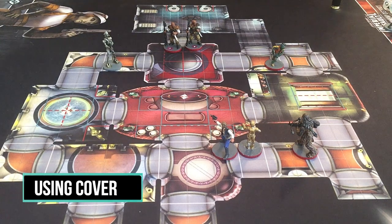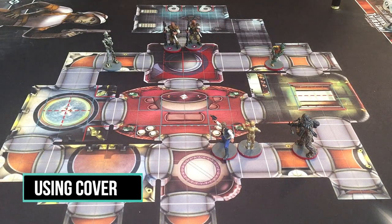So what is cover in Imperial Assault? Cover is all about positioning and blocking line of sight. More precisely, it's about placing your figures in spots that are hard for your opponent's figures to see without putting themselves into a bad position and going out into the open. The basic level of using cover is keeping figures out of sight so they can pop out and attack, then move back into their hiding spot where they cannot be seen.